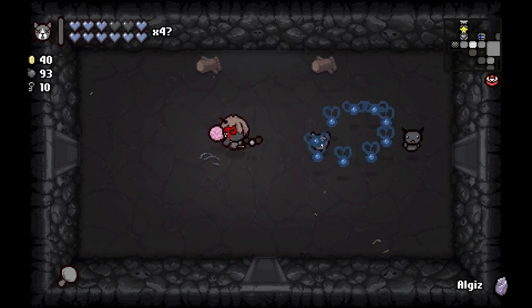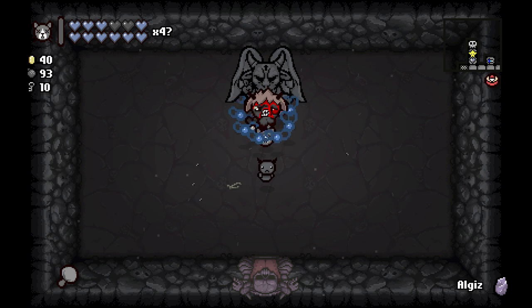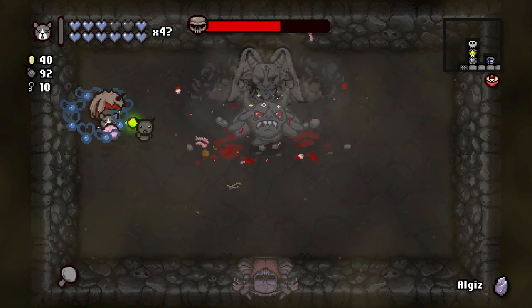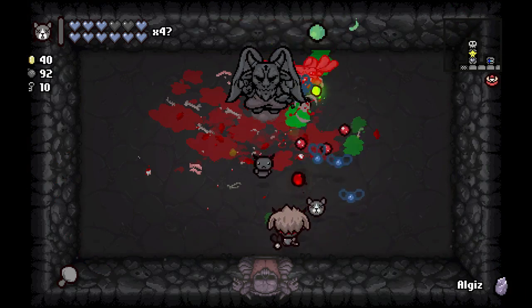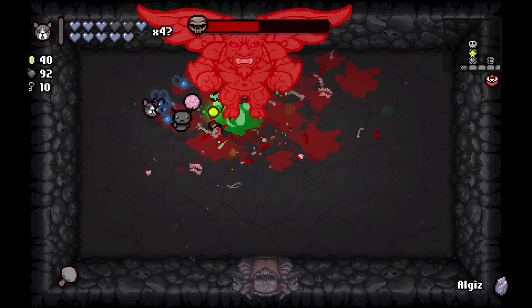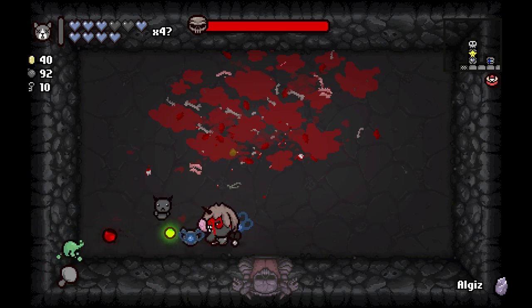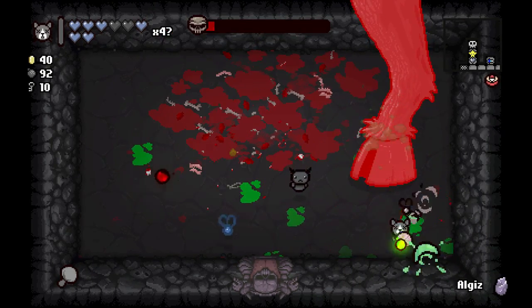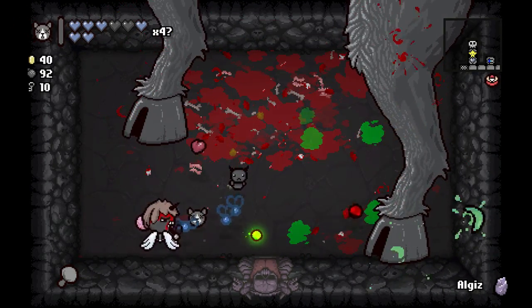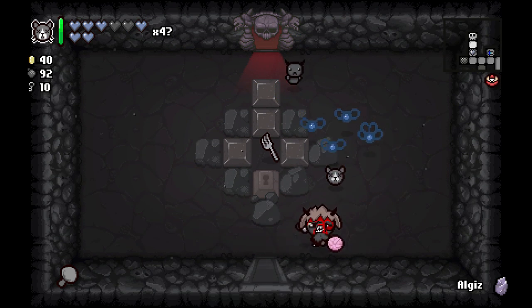Let's go fight Satan real quick, get this done and go down to the dark room. I think we're gonna own the Lamb too — I don't think we're gonna have any problems. Kill these guys real quick — didn't even stand a chance. You're done. Go kill Satan too. We gotta watch out, we can't let these guys stomp on us — we do have a lot of soul hearts though. There's a soul heart down here, let's grab that.